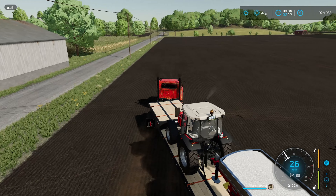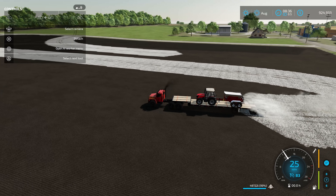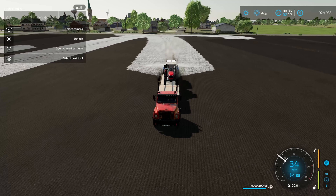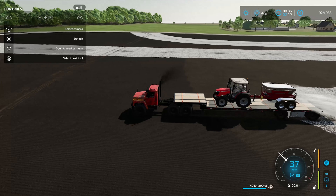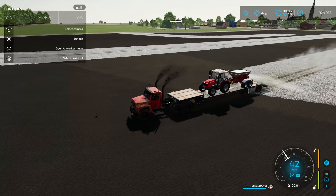Don't think it's only fertilizer you can use this with — you can use lime as well. I know there are wider systems out there, but I don't know if there are any that are faster. Same thing — just drive and you're going to be able to go as fast as your truck can go. Let me know in the comments what crazy combination you're going to be using to spread lime and fertilizer on your fields.